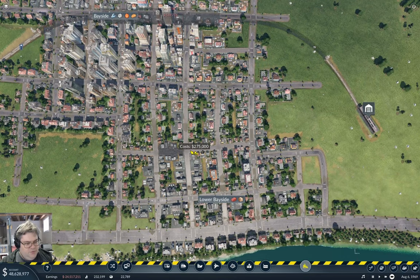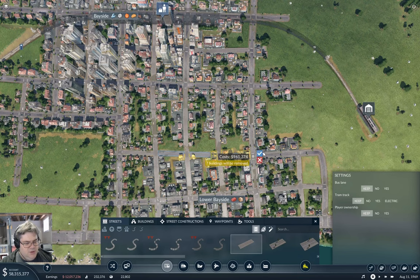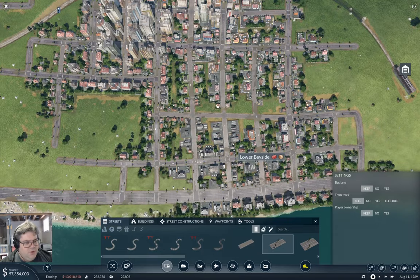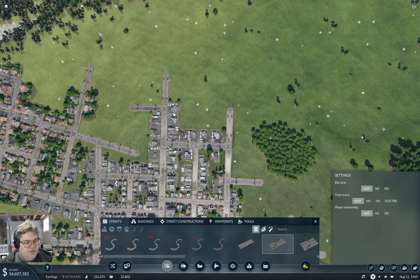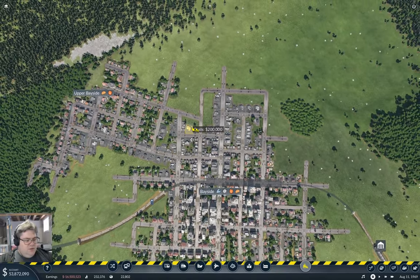First, I'm going to redo this bit of road so it goes really well there. I want to run a line up this road, so I need it widened out. While I'm in this tool I'm going to put the road across here and bring it up here, taking that nub off.